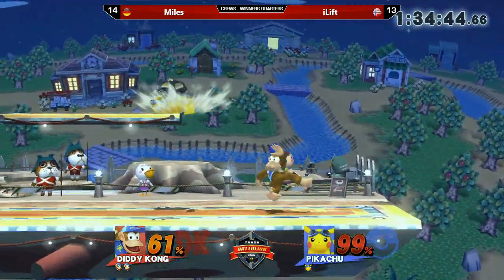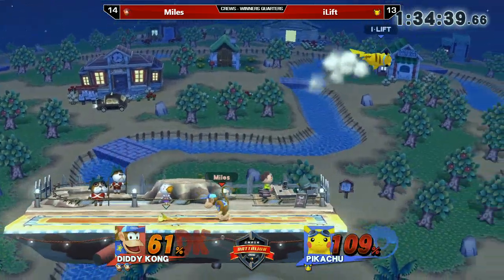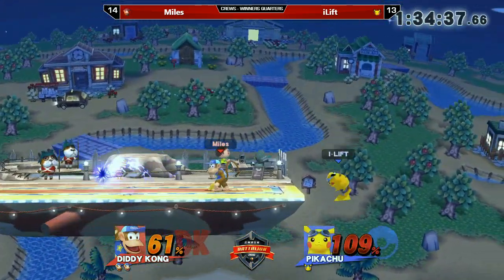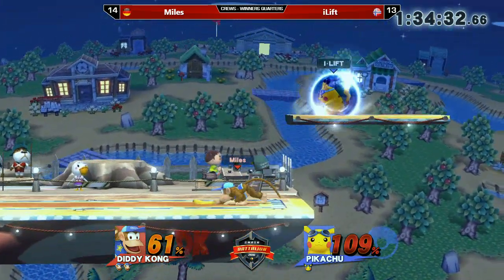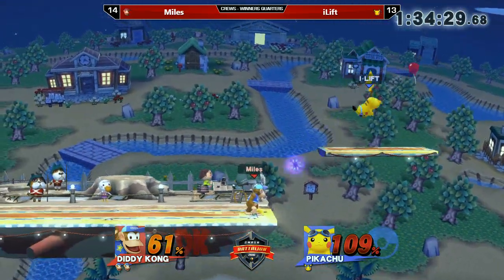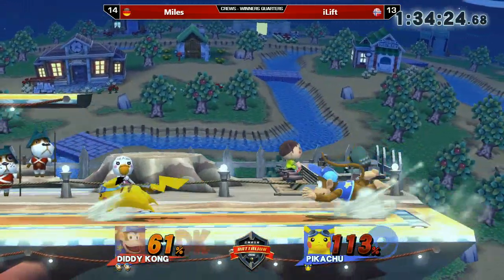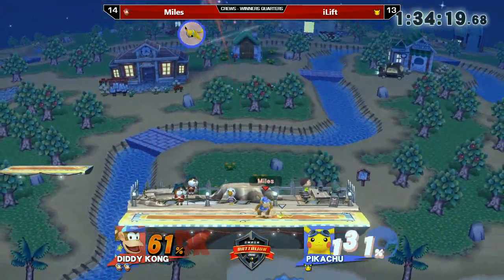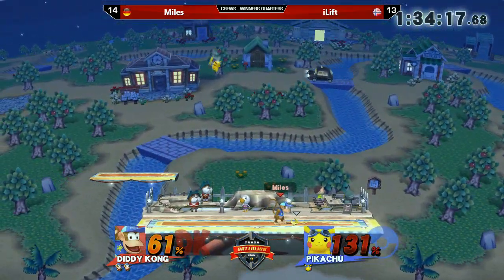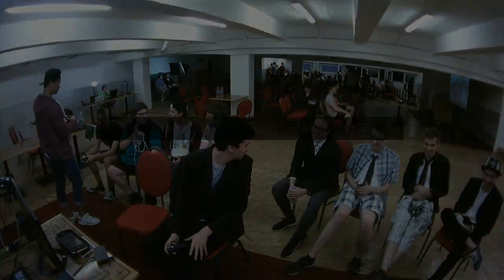Actually not going for a complete punish — after the banana you can just go for a quick smash. It seems Miles really wants to build up a bit more percentage and then convert from a down tilt into a smash attack. Right now Miles is playing extremely safe, not risking anything, but dying unfortunately fast again. Looks like he'll go for a banana throw into a smash — and there it comes! That is the power of Diddy Kong: one straight down tilt and you're out.